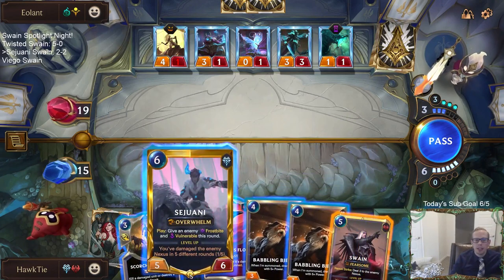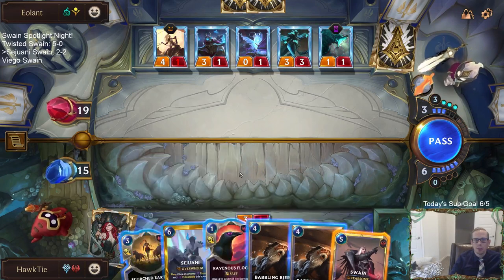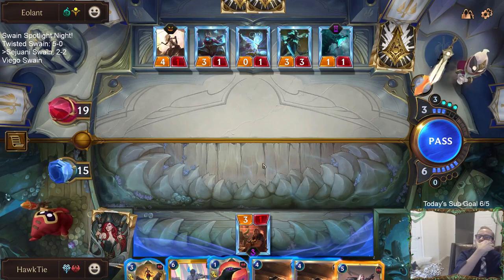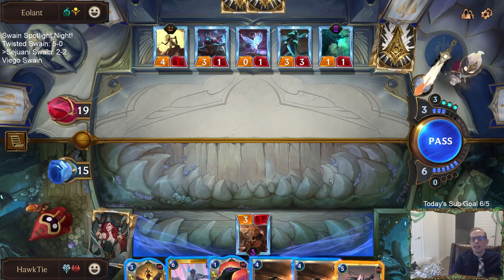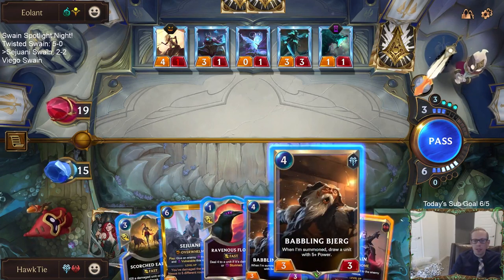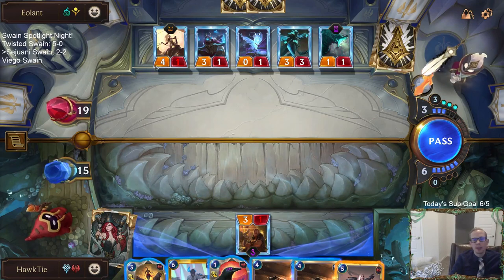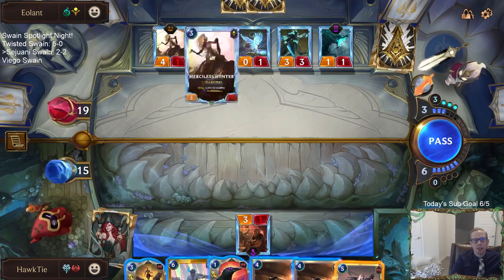Babbling Bjerg — I don't mind it dying. I could go Sejuani, frostbite the 1-1. The 1-1's going to challenge here — so we're going to have a 3-3 and a 3-1 attacking us. Bjerg's drawing Leviathan and Sejuani — that's what it draws. I didn't want to attack last round because they could have blocked with the Merciless Hunter; I wanted my Flock to kill the Merciless Hunter. With perfect hindsight, sure, should have attacked. They'd probably just take it anyway since 3 Nexus damage isn't that big a deal.